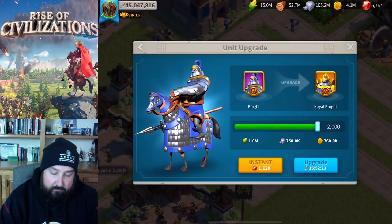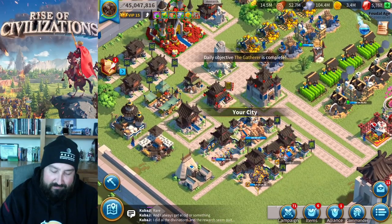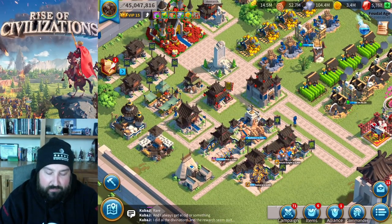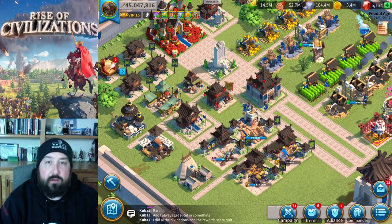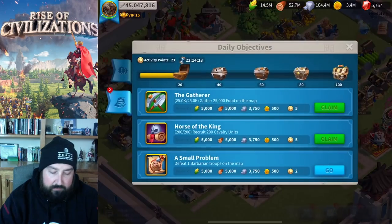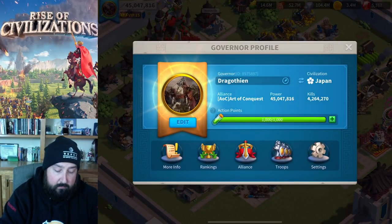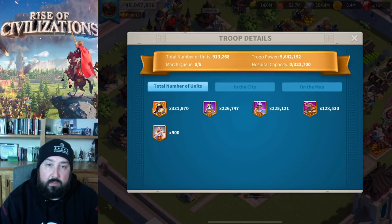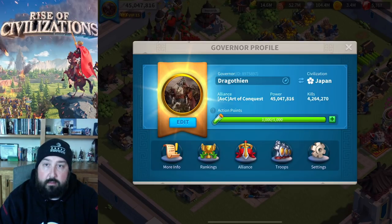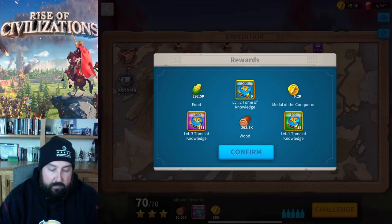Sorry, I was having a brain fart — I was like, T4 to T5 upgrade costs over a day? That doesn't make sense... but that's 15 hours and some change. Royal Knights T5: almost 16 hours, and that's with no training speed buff. I'll go get a training speed rune and start cranking those. I've got about 226,000 cavalry — I'll speed those up to T5, and then also train an additional 80 or 90,000 so I can have a full cavalry group out on the battlefield.